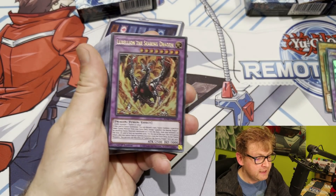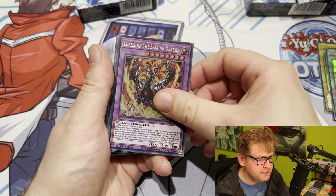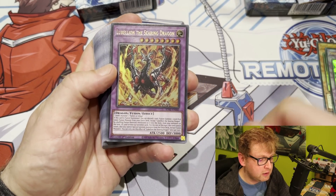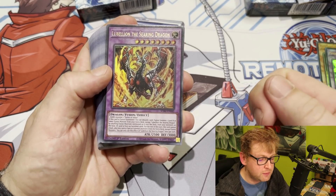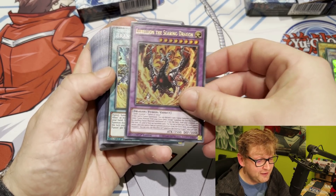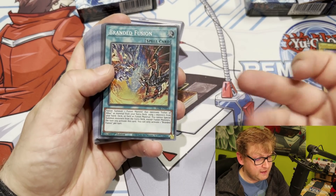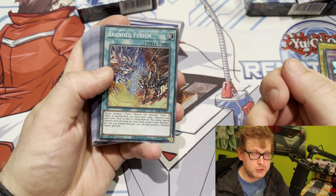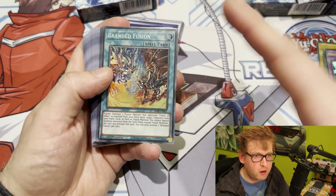Speaking of superb fusion monsters, Lubellion is another one. It's very similar to another card in here. It basically reads: when fusion summoned, discard a card to fusion summon another one — it needs Fallen of Albaz plus a Dark monster, so very easy to make. And then there's Branded Fusion, which is basically your Shadow Fusion but for Albaz. You can activate it and use your fusion materials directly from the deck. You're sacrificing your extra deck in that you can only fusion summon for the rest of the turn, but you're running all fusions anyway. Branded Fusion is really format-defining — a ridiculous card.